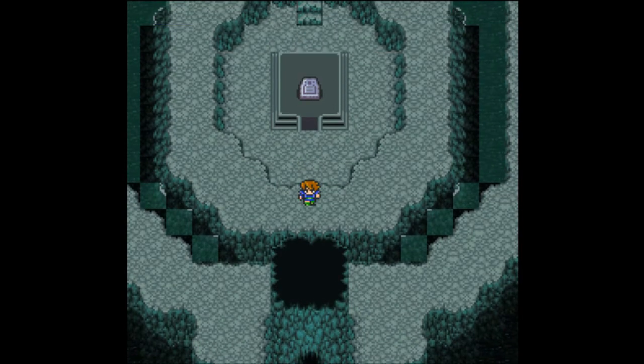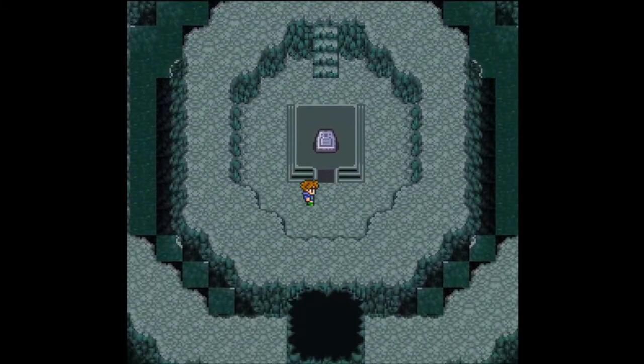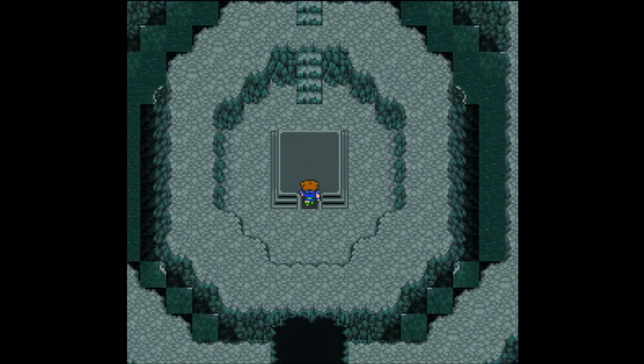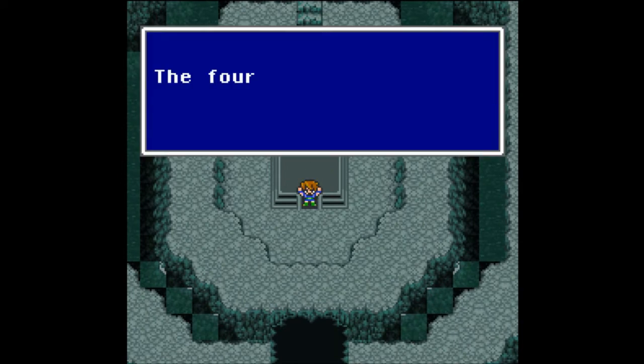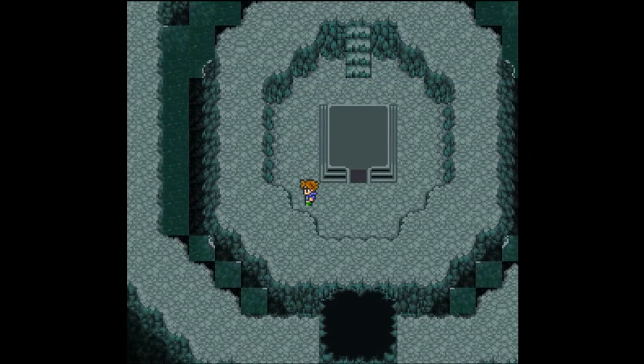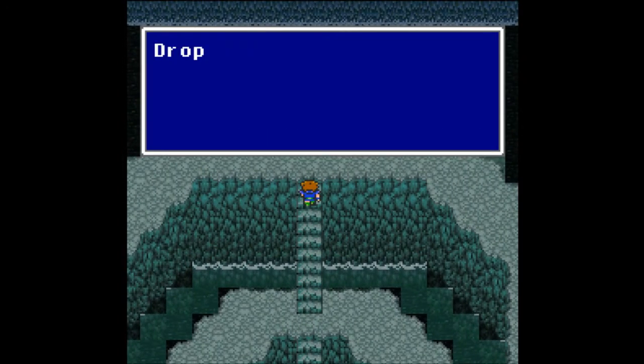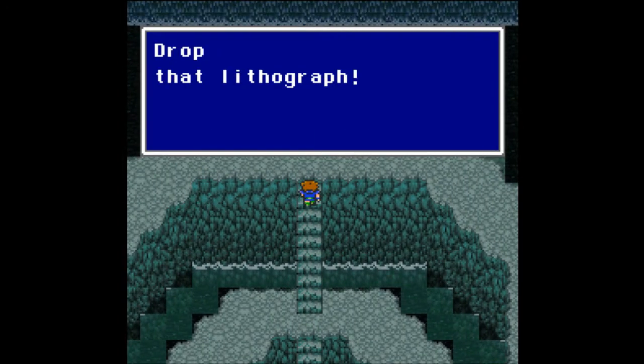Let's fall down the hole and there it is - the lithograph! Let's see if I can grab it without any fight whatsoever. Surely things aren't that easy... things are that easy, what do you know. Let's just head up here and - oh, things aren't that easy. Drop that lithograph!